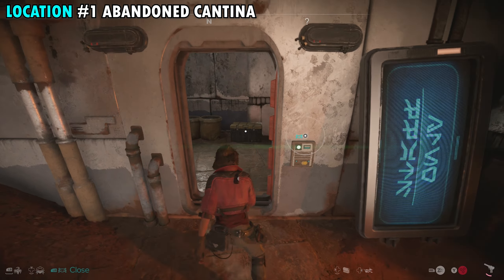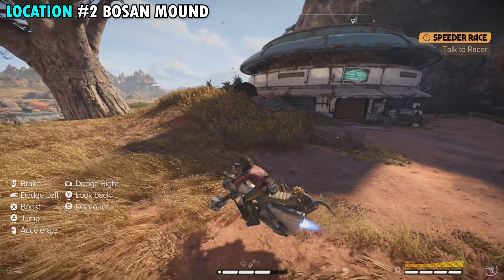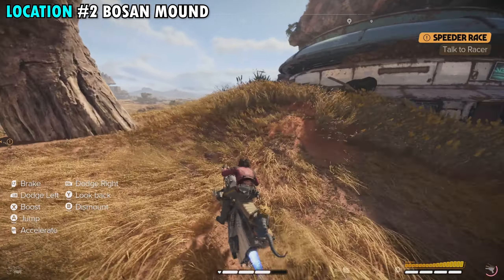Our second treasure is going to be located at the Bosun Mound, which is actually just behind the cantina where we picked up the first treasure. We're going to start from right in front of the cantina, except this time we're going to go to the left and follow a path up the hill above the cantina. Stay to the right and then if you look to your left just around the corner, you're going to see a really small entrance into the center of the mountain.